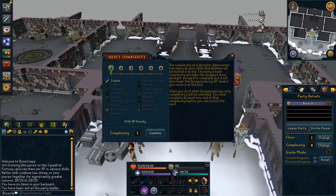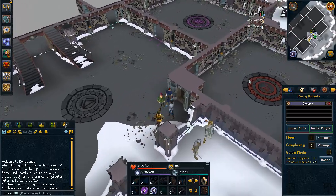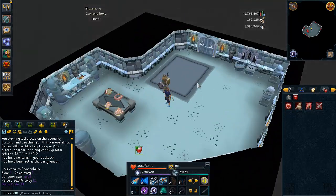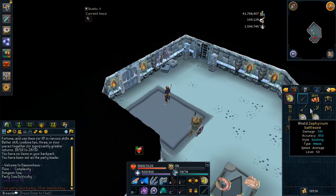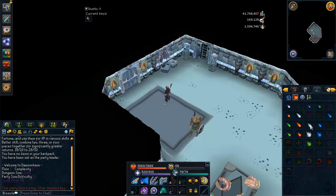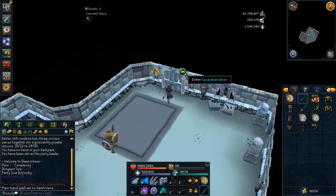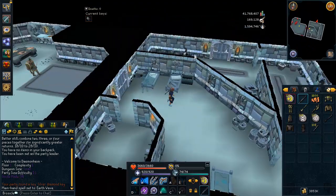When you get to a higher Dungeoneering level you'll unlock more complexities and more floors, but when you first get started this is what you're going to do. I would recommend starting on that first floor at that first complexity. Use the weapons you're given — it depends on your combat stats what weapons you'll get. Pull out your magic weapon, or if you'd rather train range pull out your bow and arrow, or pull out your melee weapons and just rush through the floor as quickly as possible.